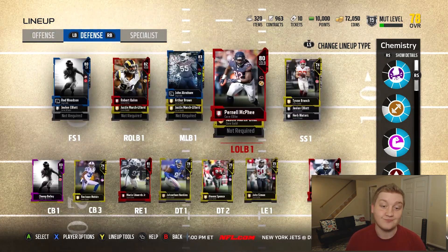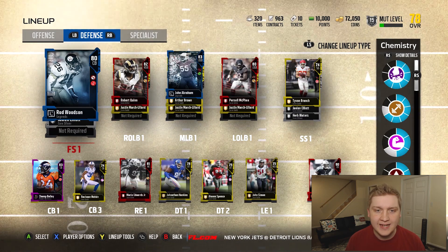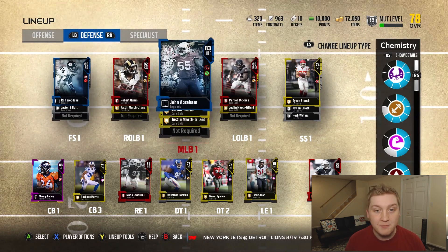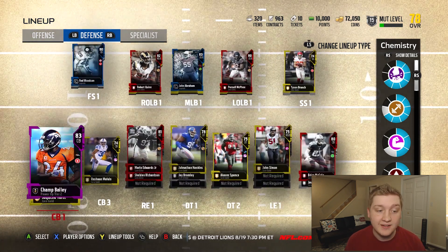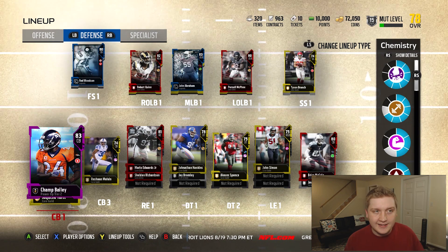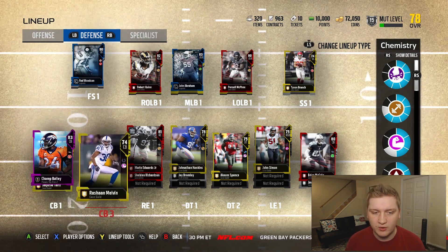On defense, we plugged in some guys. Plugged in Rod Woodson, legend at safety, and John Abraham at middle linebacker. We upgraded Champ Bailey to number two. We need an elite gold and a silver token to get him to number three — might be worth it.